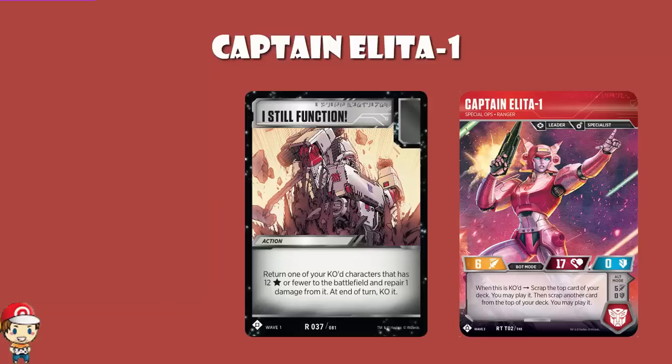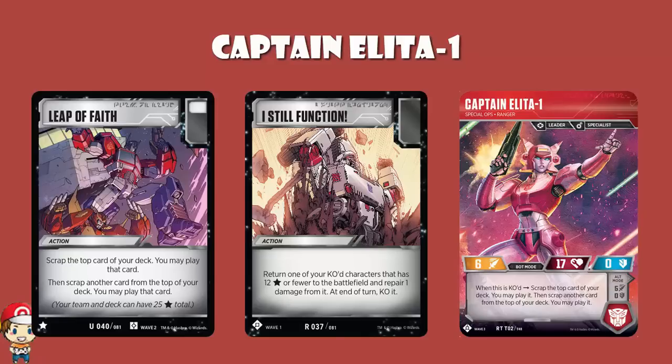I Still Function is a phenomenal card that leads to some phenomenal plays. Return one of your KO'd characters that has 12 stars or fewer to the battlefield. Repair one damage from it. At the end of turn, KO it. Which means you can bring this back, and you will have been KO'd in bot mode — if you get KO'd in alt mode, something's going very, very wrong. You want to be KO'd in bot mode. You get to play the top two cards of your deck, and then you play I Still Function, come back in bot mode, and then get to play the top two cards of your deck when you get KO'd again. It turns I Still Function into a Leap of Faith.